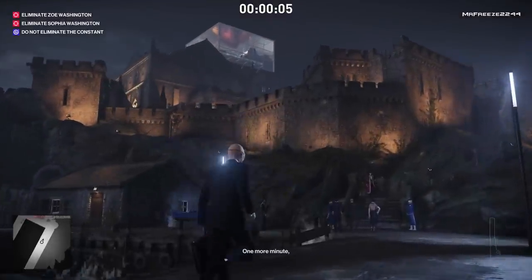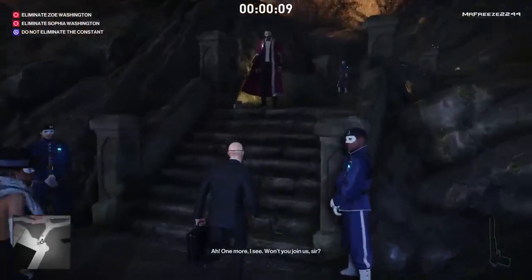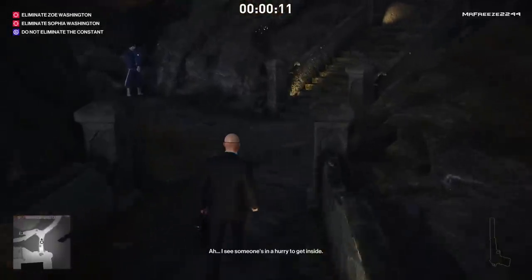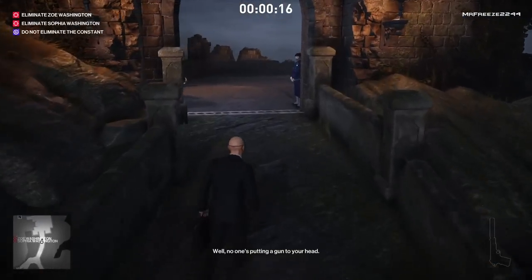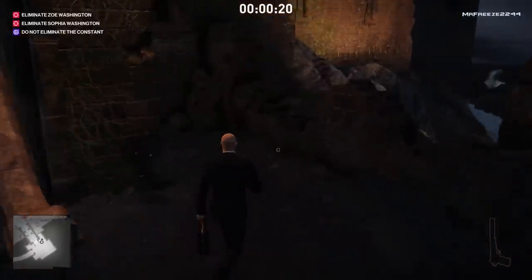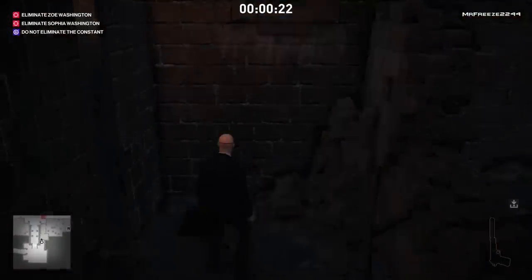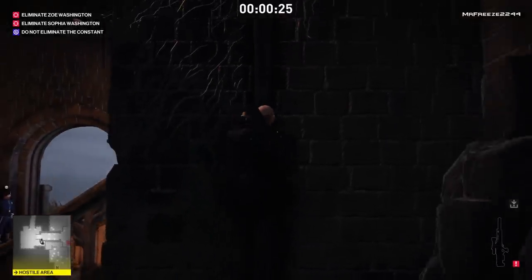Once we start off in the main entrance, we're also going to bring along our pistol. We're going to climb up all these stairs and then move to the stairs to the right. At the back is going to be a pipe and we need to climb that, but we can't climb it with the briefcase. We're going to have to retrieve the sniper rifle from the case first, and then climb the pipe.